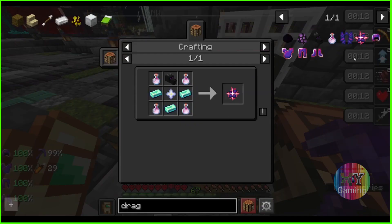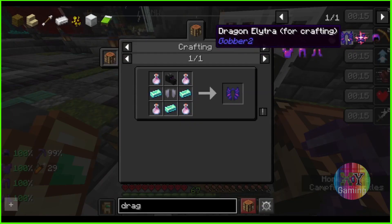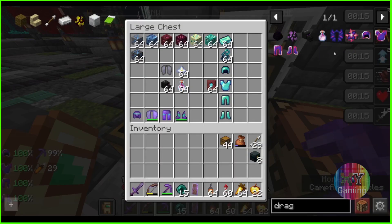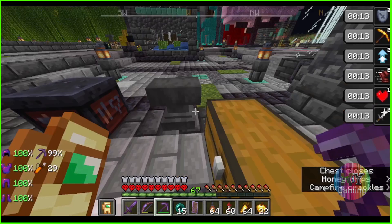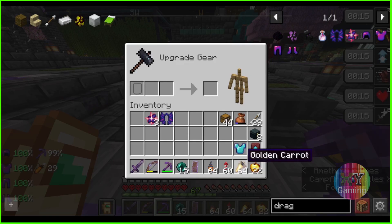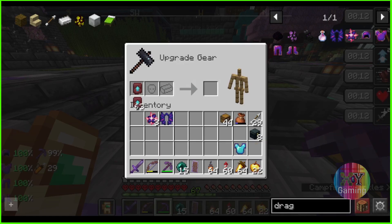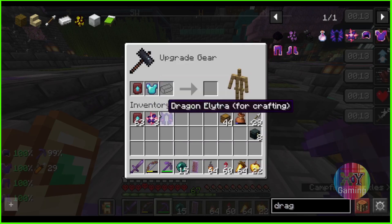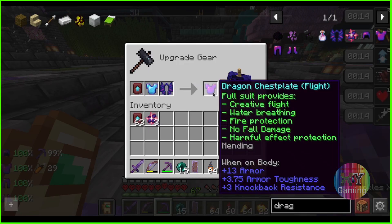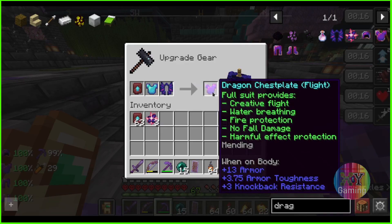Then you make the Dragon Star, and then you make the Dragon Elytra — you need three stars, one Elytra. Then you get yourself this template and come in here to the smithing table, go Netherite upgrade, chest — boom. There you go. That's it. You get it, and the enchantments carry, just like that.